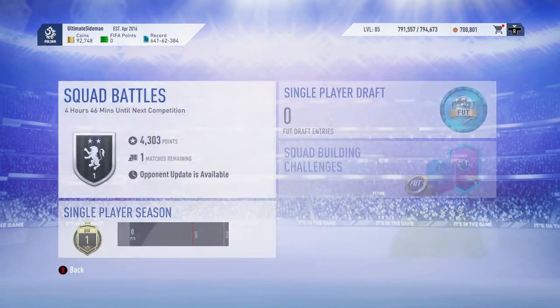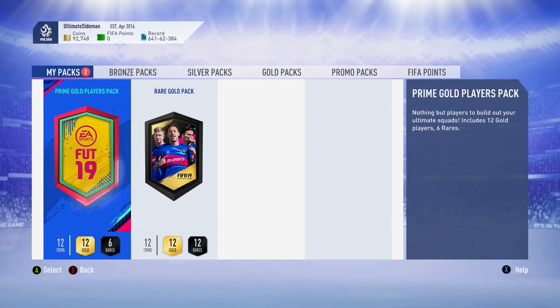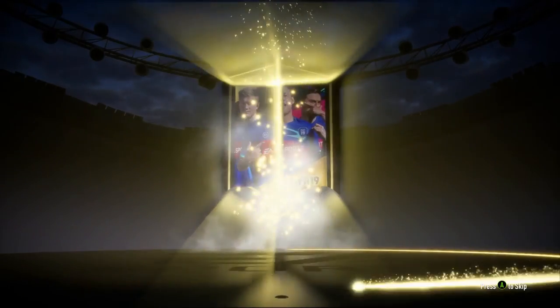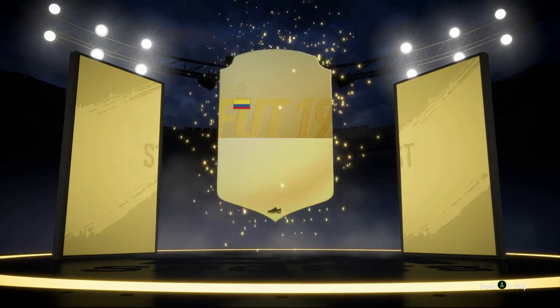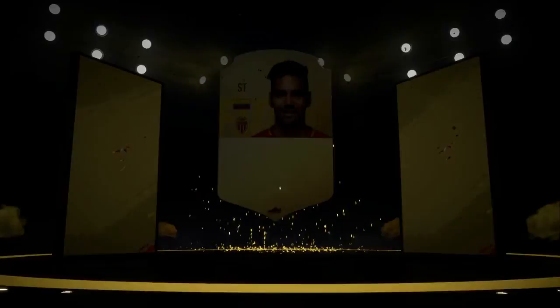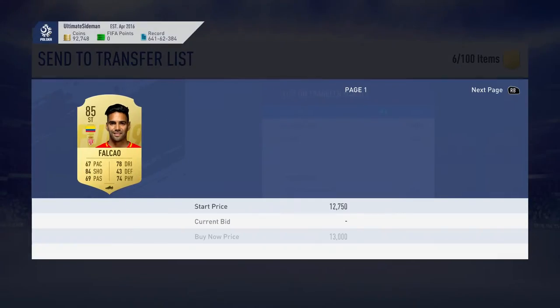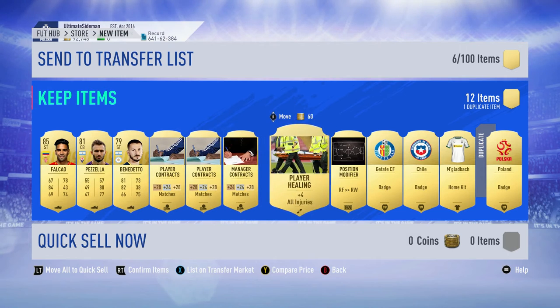Now let's open the packs. I'm not expecting anything much — I'm still buzzing from that Messi I packed a couple of days ago. First pack: no walkout, but we do get a board. An 84? No, Falcao 85 — that's a really good one, I'll take that. I have his 89 which I could link with Limbombe if I wanted to. The 85 is decent, I'm going to keep it for SBCs in the future.